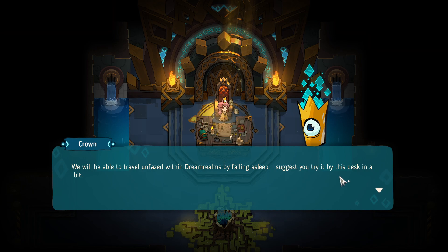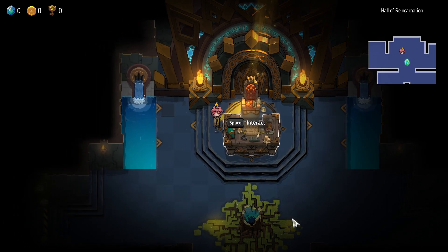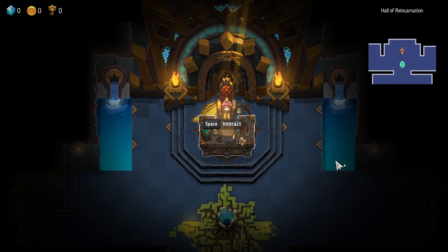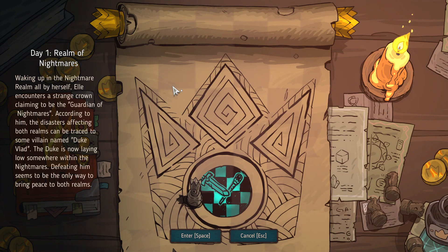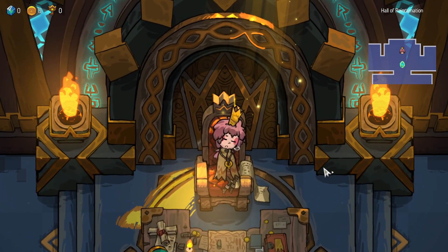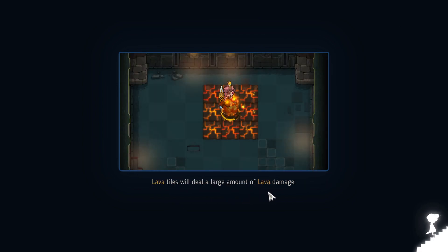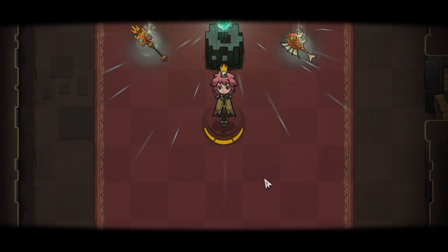I sleep at the desk. Day one summary: waking up in the nightmare realm, Ellie encounters a strange Crown. The disaster affecting both realms is caused by a villain named Duke Vlad — he's definitely a vampire. Defeating him seems to be the only way. Tutorial tips appear: electricity will paralyze targets making normal attacks impossible; standing in lava tiles deals large amounts of lava damage.